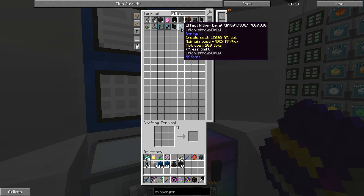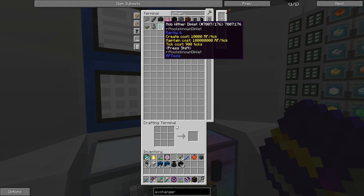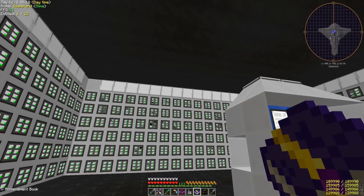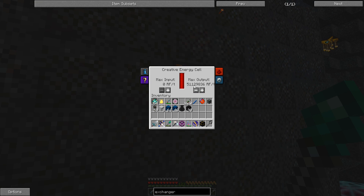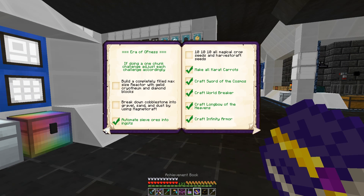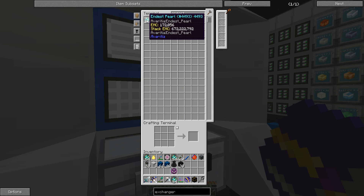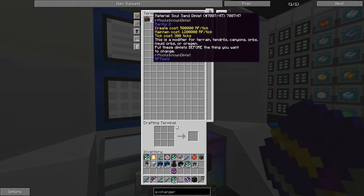I do have a wither boss dimlet, which needs 100 million RF per tick. I was thinking of using the power of the ball — I'll make a script to click it indefinitely until it hits one million, and after that it should give us one million RF per tick. From here we're going to start with the first achievement: trying to kill a wither using endest pearls. I've got my endest pearls here — let me take about four stacks — plus wither skulls and soul sand.